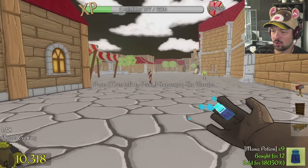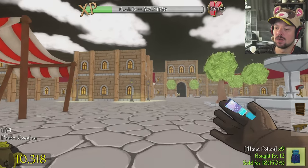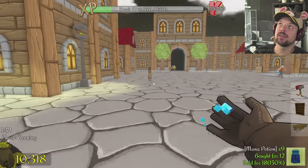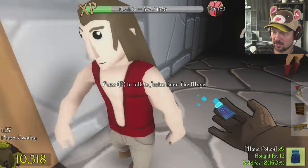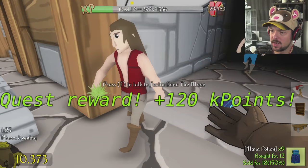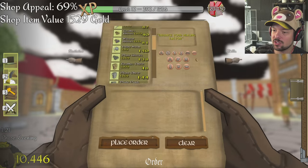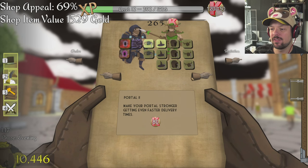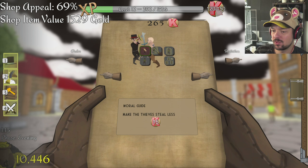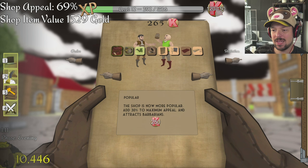We have 10,000 gold and I'm about to sell all the weed necessary. I am the Weed King — call me Weed King, or Weasel, that's fine too. You don't need to call me Weed King, that would be really weird. Weed King Weasel. Quest reward — 120 points! Also we leveled up, so now we have 265 points.